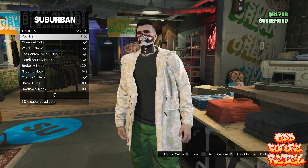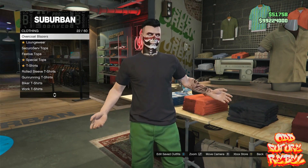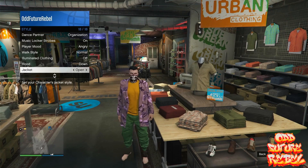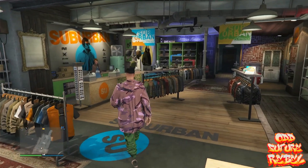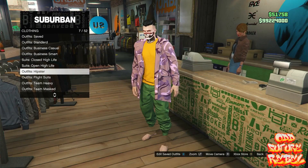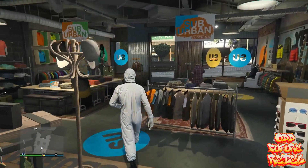Once you've done that, open your Interaction Menu, go to Style, go to Jacket, and set it as Open. Then go to the Top section again, go to T-Shirts, and purchase the Crew T-Shirt — the color doesn't matter. Go back to the Overcoat section and choose the Parka overcoat again, open your Interaction Menu, go to Style, and set it to Open. Then go to the front counter and save your outfit on any slot.